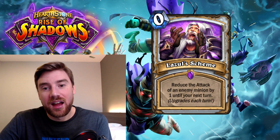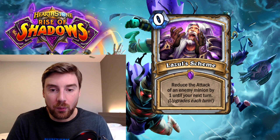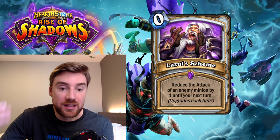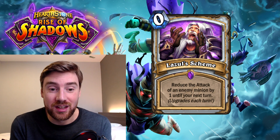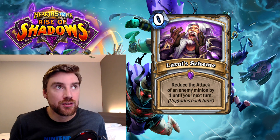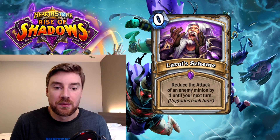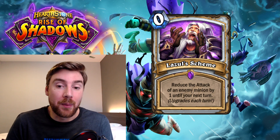Next up is Lazul's Scheme for Priest. This is a zero mana epic spell. It's one of the schemes where your card upgrades the longer you have it in your hand — every turn this will upgrade by one. The effect is it reduces the attack of an enemy minion by one until your next turn. So if you hold it for one turn, it reduces the enemy's attack by two, then by three, then by four. These sort of mechanics can be really good. Paladin's got a great one with Aldor Peacekeeper where you reduce the enemy's attack to one — that's just huge because it negates the threat of that minion and gives you the option to make really efficient trades. And because Lazul's Scheme is situational — you need to wait for the right minion — that actually works in the scheme's favor. You're not going to play it immediately, so you could hold onto it and upgrade its effect.